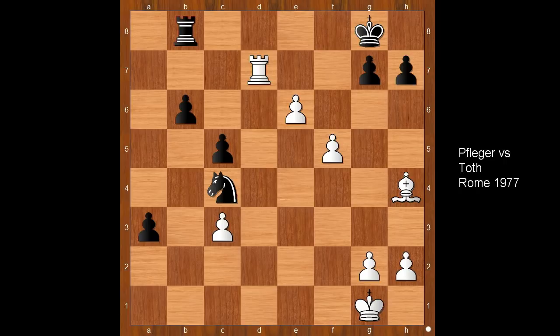Hi, this is Mato. Welcome to my online chess lecture. This is the endgame position from the game Flieger versus Thoth, played in Rome in 1977. Black has a dangerous passed pawn and appears to be winning — in two moves, black will get a brand new queen.